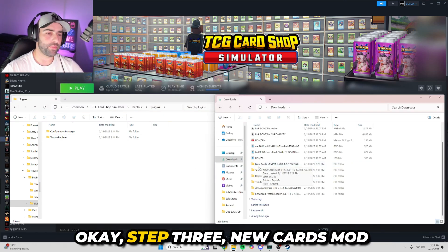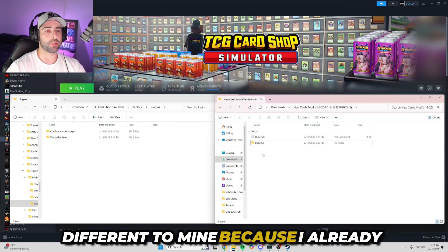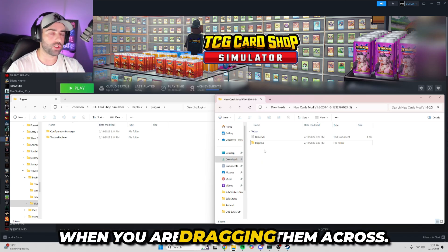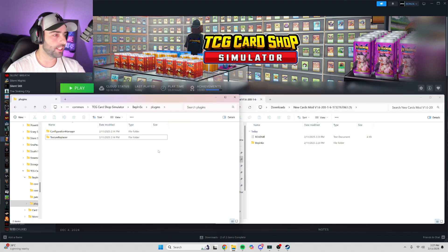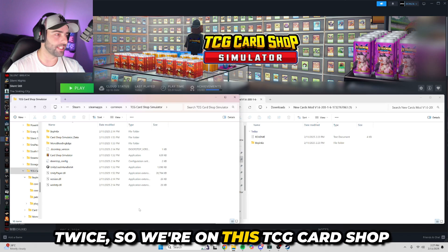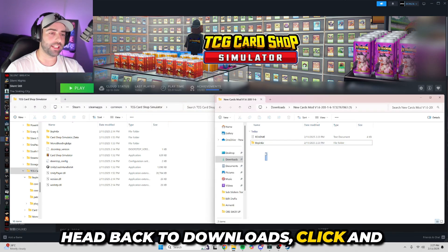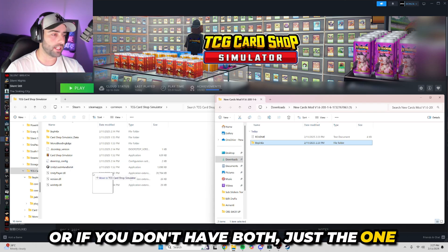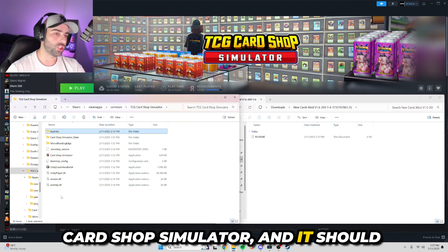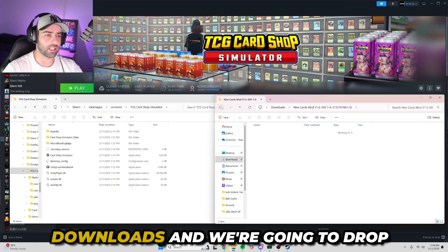Step three: New Cards Mod version 1.6. Yours may look a little different to mine because I already downloaded it — you might have two folders here, so click on both of these folders when dragging them across. Go back over to Plugins, click back twice so you're on the TCG Card Shop Simulator main folders page. Head back to downloads, click and drag both folders — or just the one if you only have one — over to a blank space in TCG Card Shop Simulator, and it should automatically drop them into place.